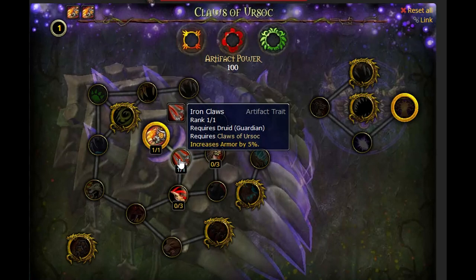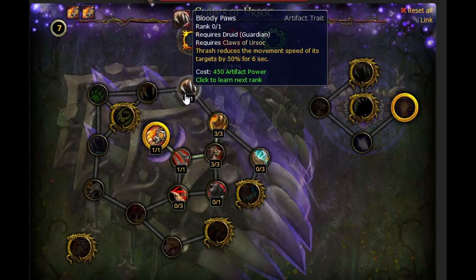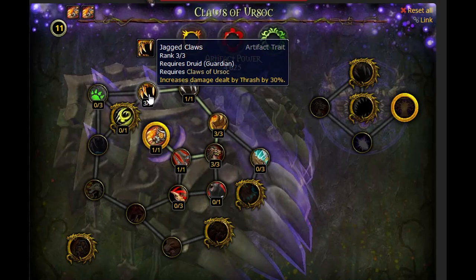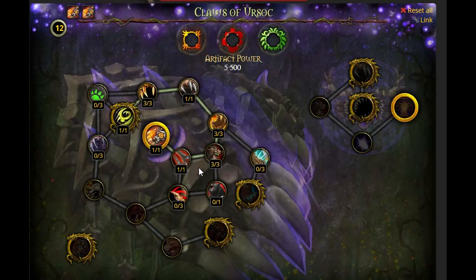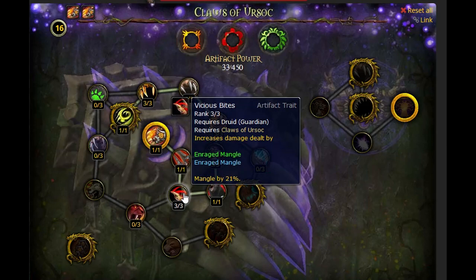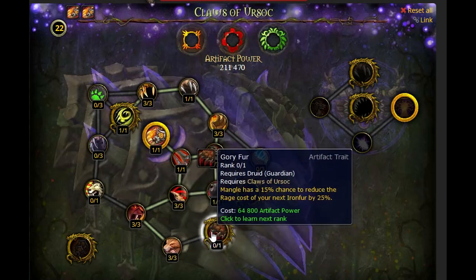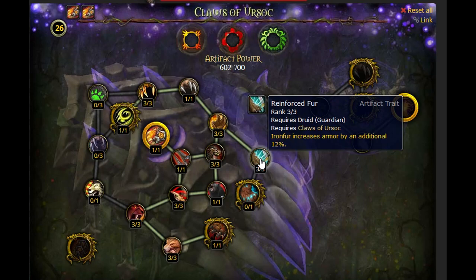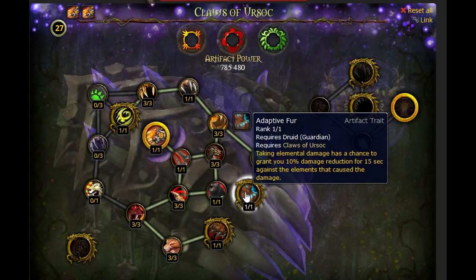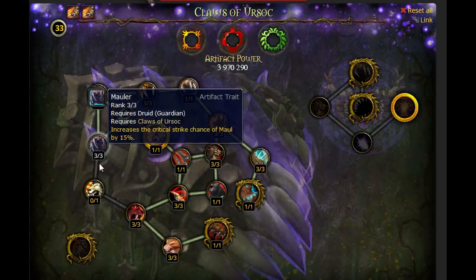Now let's go over the Artifact Weapon path. The first trait is Iron Claws when you first get your artifact weapon. You then want to acquire the first gold trait, which empowers your artifact weapon use — it provides a leech effect and makes you immune to immobility effects, empowers your Thrash ability, and most defensive abilities. The next gold trait at the bottom is called Gory Fur, which grants Mangle a 50% chance to reduce the rage cost of Ironfur. Remember, Ironfur is one of your best abilities to mitigate incoming damage and you can apply 2-3 stacks if you hold maximum rage. The last gold trait is passive: whenever you take elemental damage, you have a 10% chance to gain a damage reduction for 15 seconds. Then fill the remaining minor traits to unlock Ursoc's Bond at the bottom, which grants 6% passive armor.